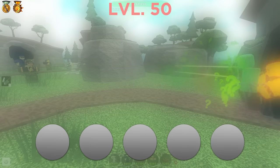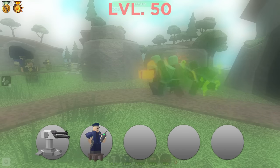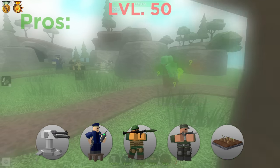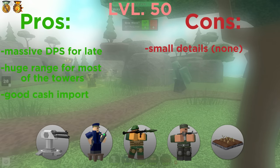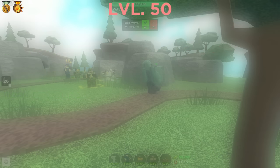And now we move to level 50. Here you will equip Turret, Commander, Rocketeer, Soldier, and Farm. Pros: massive DPS for late waves, big range for most of the towers, and no issues with the economy. And cons — pretty much non-existent. What makes this loadout so great are the new advanced towers, and let me explain them.